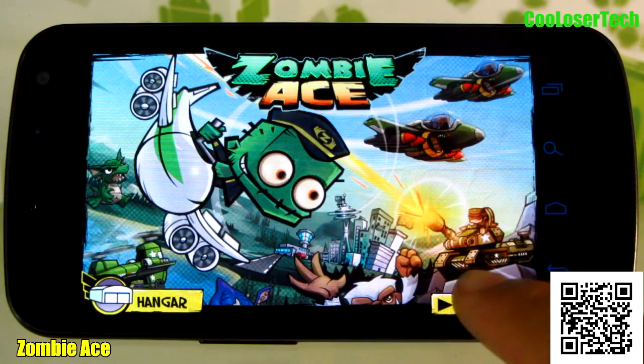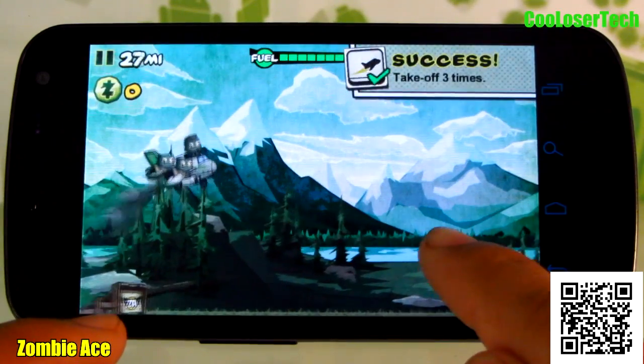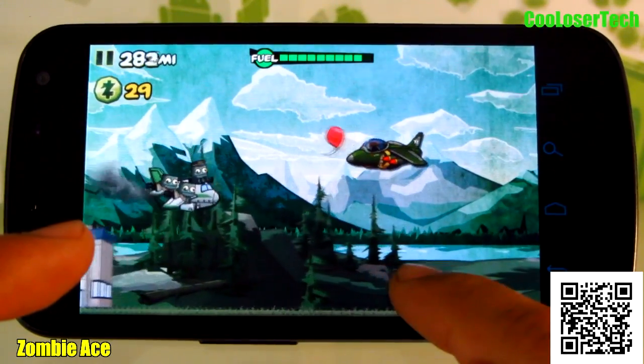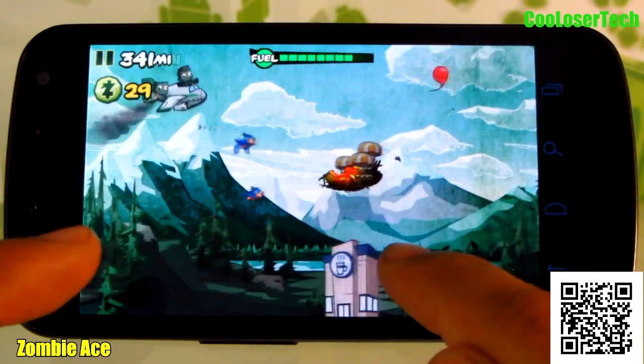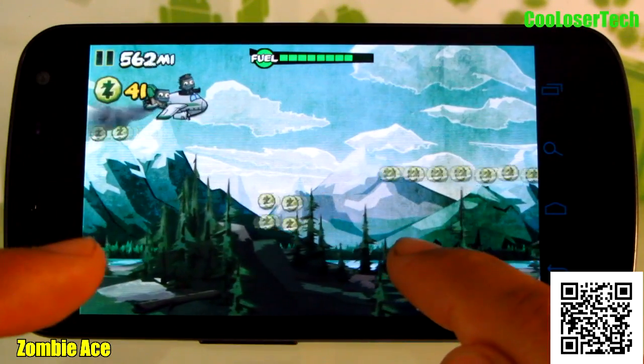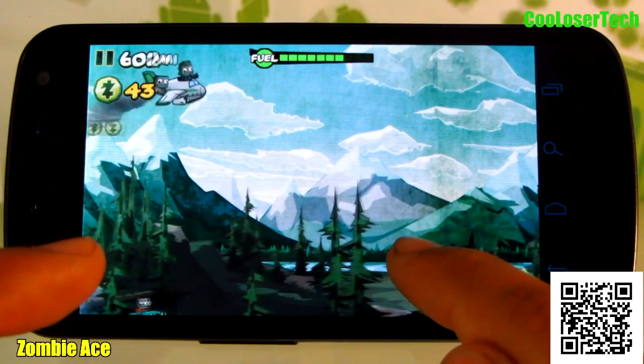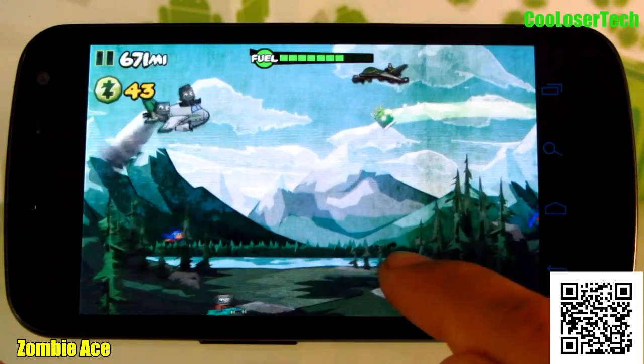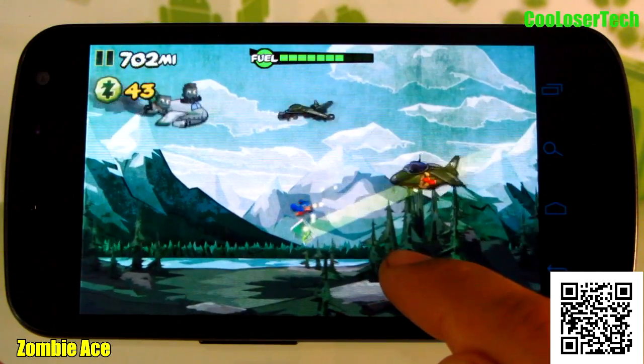Now let's start the play. You got to tap on the screen to keep yourself afloat so you can upgrade. Don't hit the buildings. You start off in Portland, Oregon, and you got to fly yourself through the maps. Clouds actually slow you down — I don't know if you noticed that.